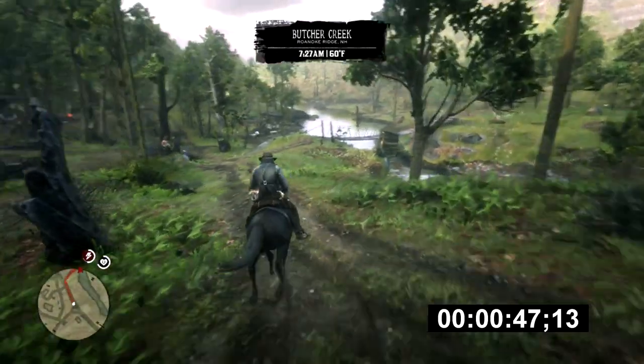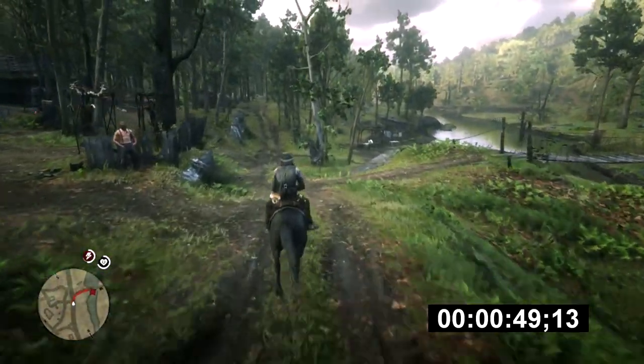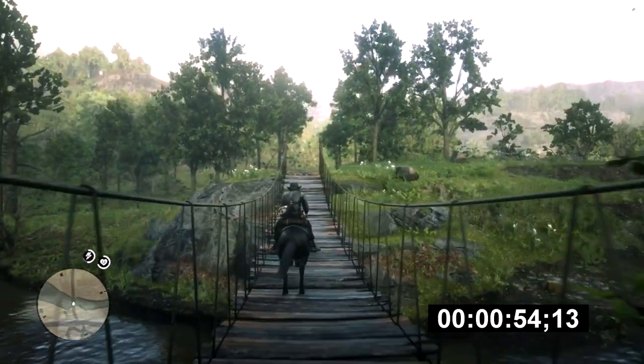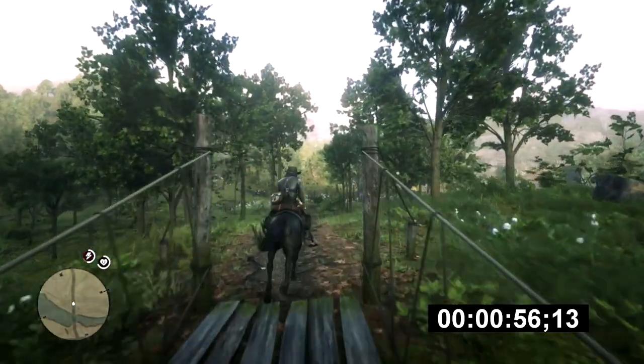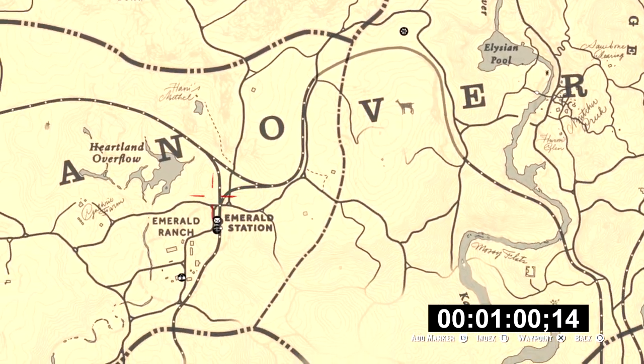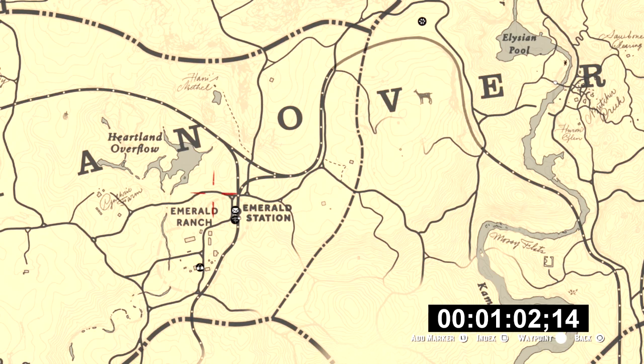As we work our way through Butcher Creek, we are coming up on the bridge — and this is the completion of our first waypoint. We're going to put our second marker right there.